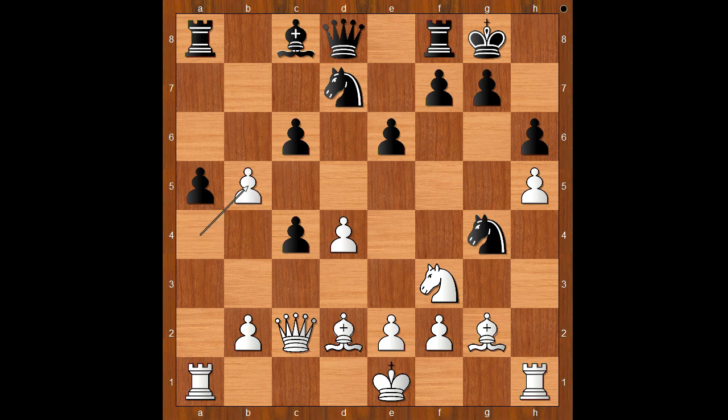And the move is... pawn takes pawn on b5. Black to move, bishop to b7. If c takes on b5, then queen to e4 — forking two pieces. Back to our game: bishop to b7, white to move. How would you continue now? Dubov played knight to h2. Black to move.